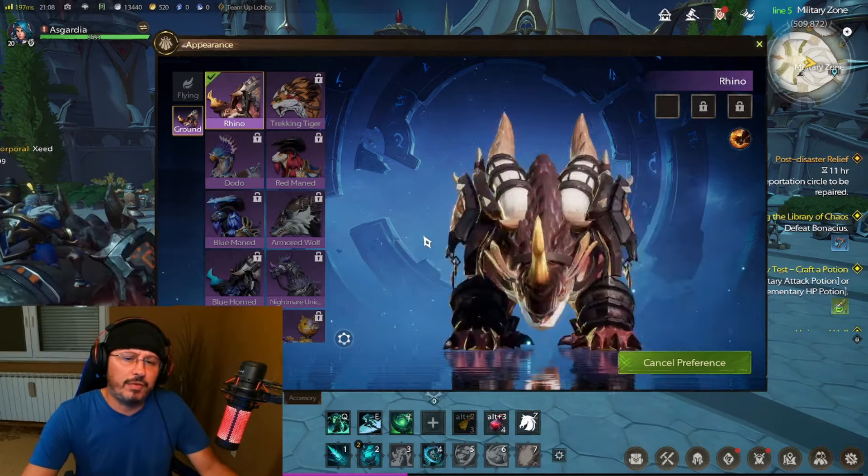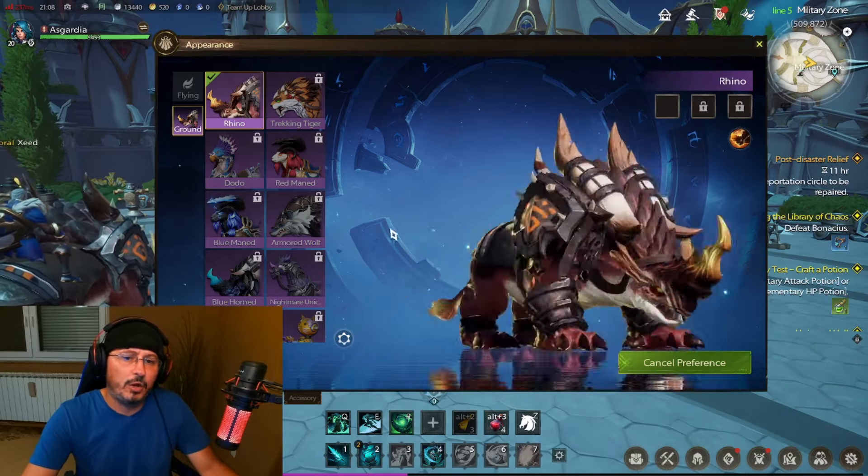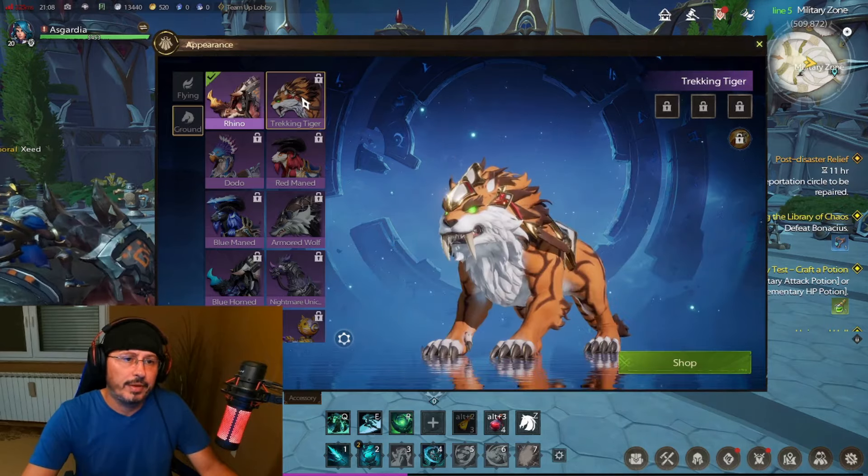A Rhino — this mount you will actually get in the game very soon during the leveling process. Very early you'll get this mount in a very easy way, you'll be able to use it in the game. It's looking very cool! Tracking Tiger —